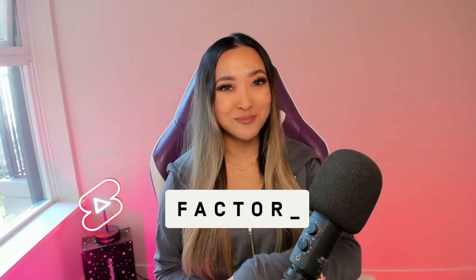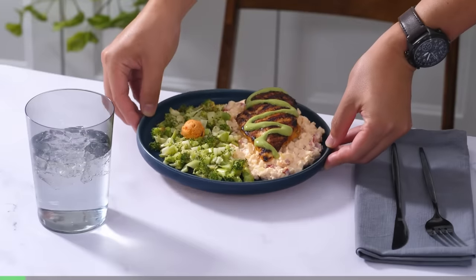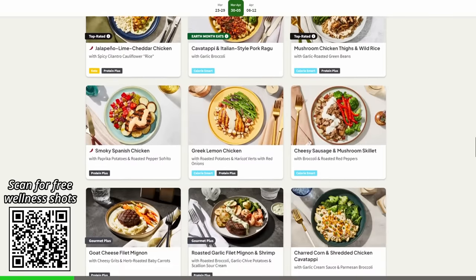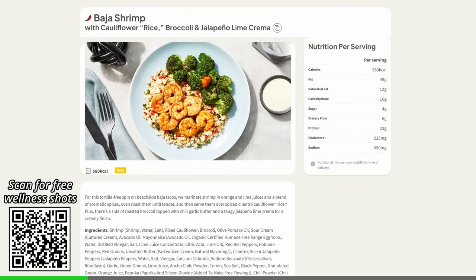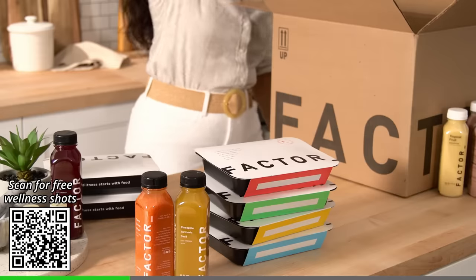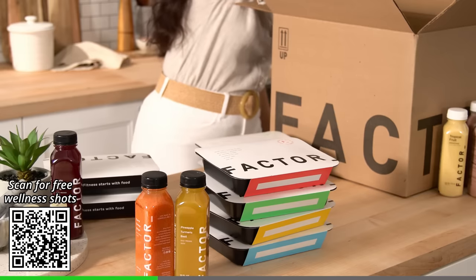Fitness and wellness are a big part of my life, which is why I'm very excited about today's sponsor, Factor. Fitness starts with food, and Factor makes it possible for you to reach your goals every single day with nutritious, dietitian-approved meals delivered right to your door. There are over 34 meal options to pick from each week, with preferences like keto, calorie-smart, vegan, and vegetarian. You also don't need to have Factor meals all day every day. The meal plans range from 4 to 18 meals per week, and you can skip weeks whenever you want to.